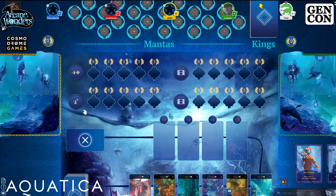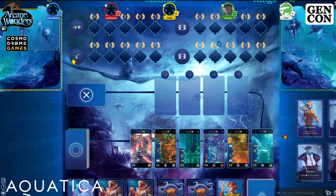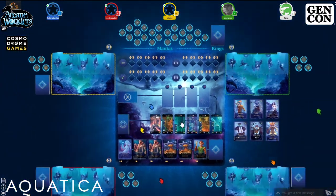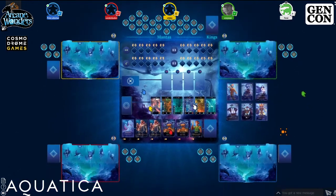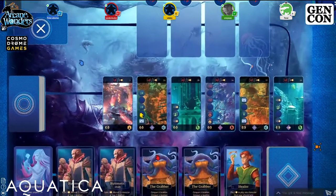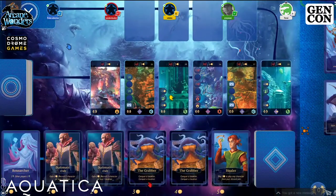There are three ways to score. First, achieve the goals at the top of the board. Second, conquer, then raise and score the lands in the middle of the board. And third, at the end of the game, how many cards do you have in your hand total. Those are the three ways to score points.